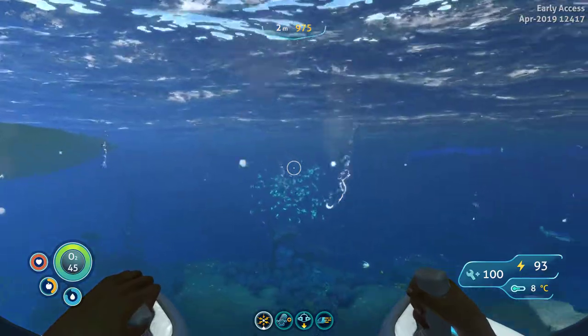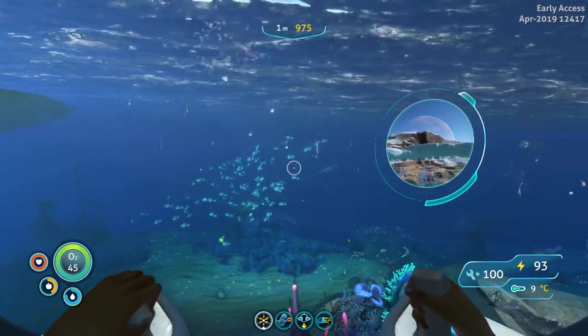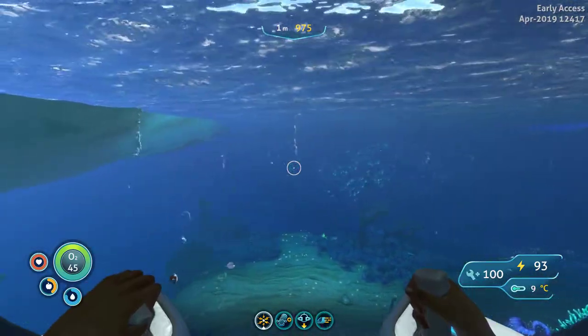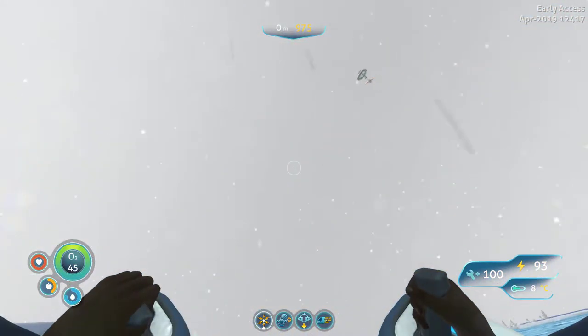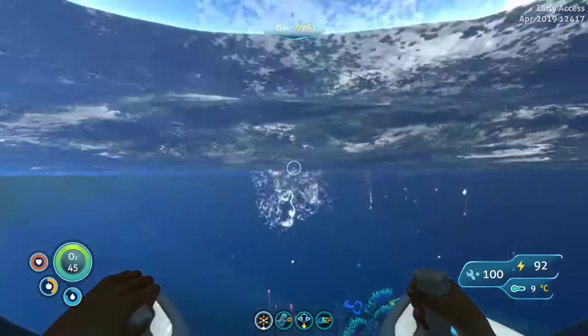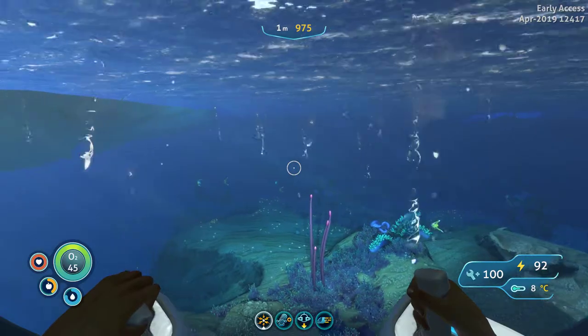Also, another part of this update — see all these little swirly things? That is the weather. That is hail — it's hail hitting the water. As you can see, it's hailing pretty good out.